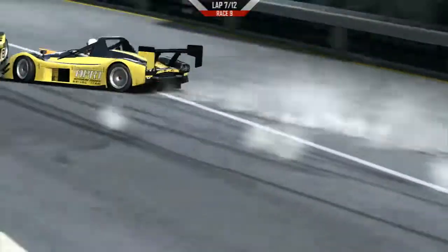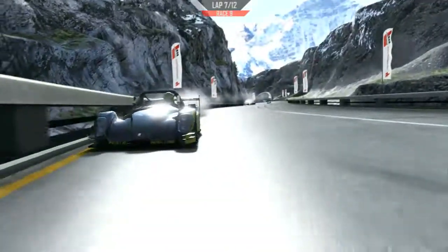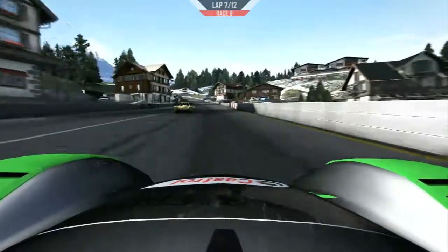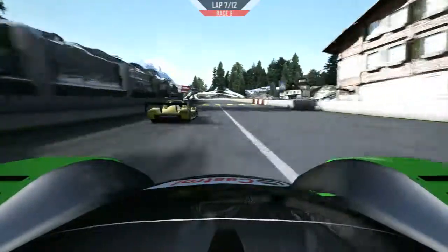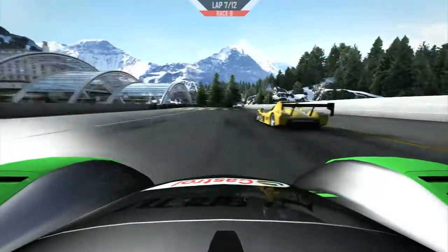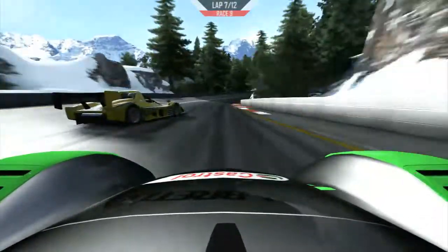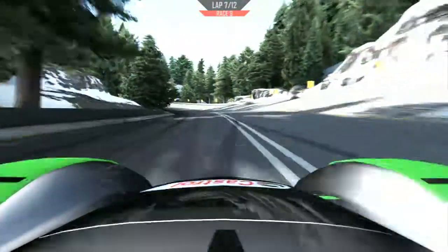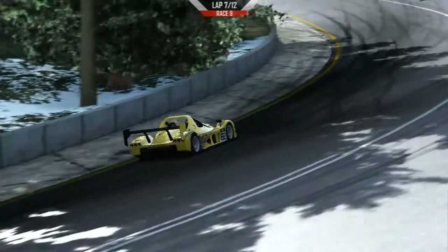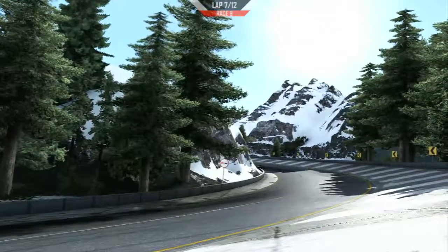Oh whoa, big contact! Twisty has been hit by his own teammate - You Watching into the wall! That is a big thing. Bretley all over the back of Twisty - he's lost momentum going up the hill and he's probably copped a little bit of damage when he got clipped by his teammate. He's a bit loose, and Twisty - he's spun out, he's in the wall! And there goes Scavenger. The complexion of this race has just changed in half a lap.